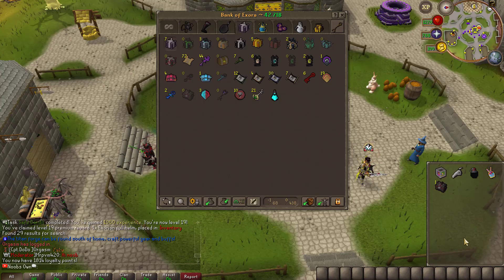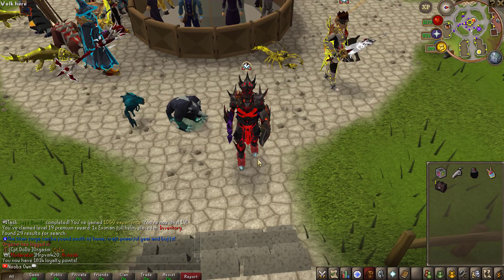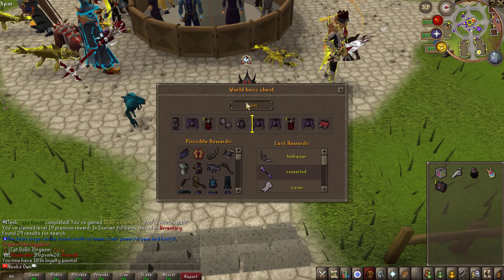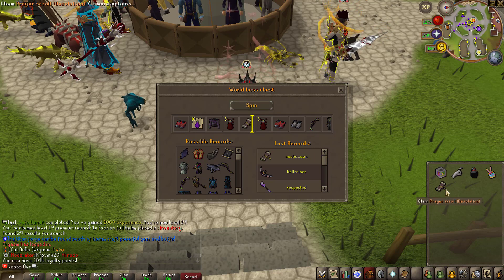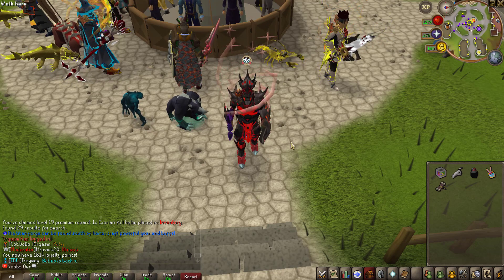This video is already really long because of the Easter event coverage, so I'm not going to open the mystery boxes I've stacked up — I'll save those for the next episode. I do want to open the world boss chest though, since it can always give a super useful loot for my progress. We get ourselves a prayer scroll that I already have unlocked — unfortunately the most useless item ever for me.